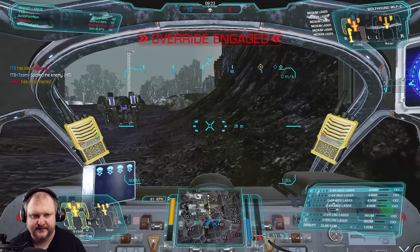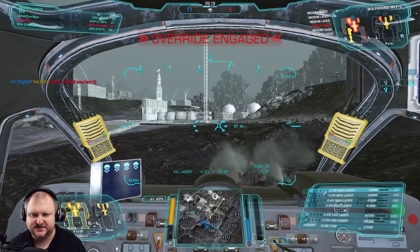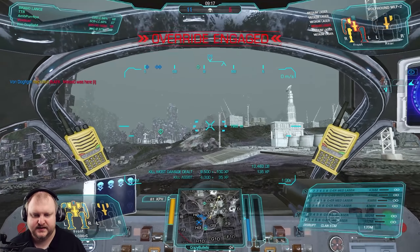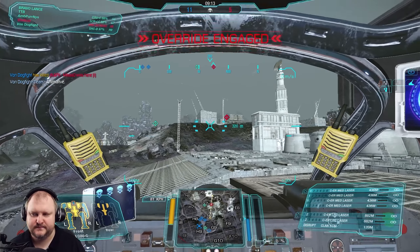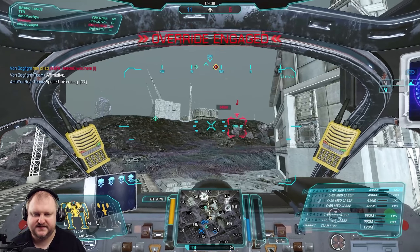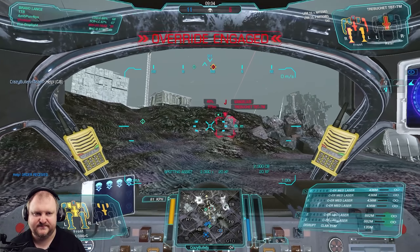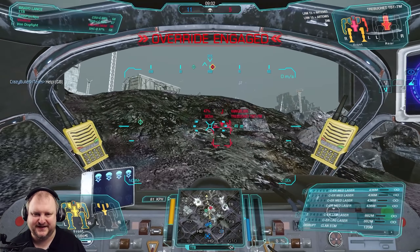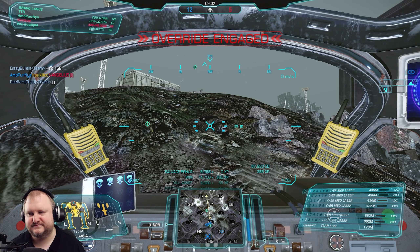Come on Wolf, you know you want to run away. Please run. Please don't die to them — die to me! Tribuset, Fox 7, Golf 7. I would say go for legs, just because he's only got LRMs — just go for legs. GG's.